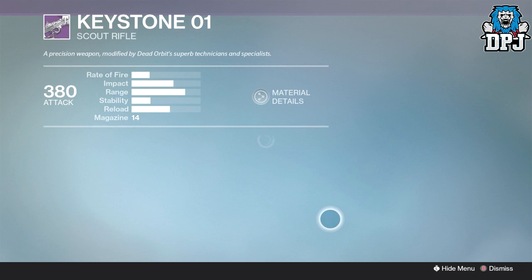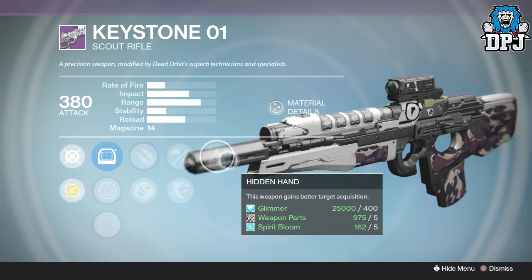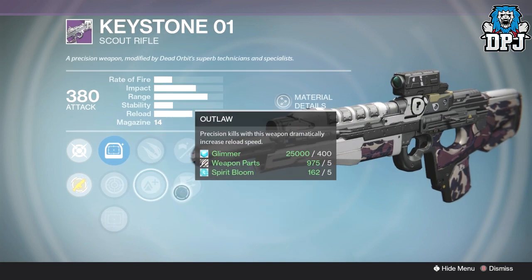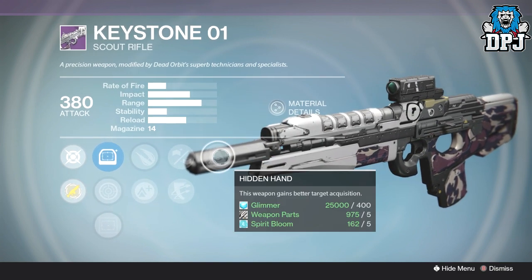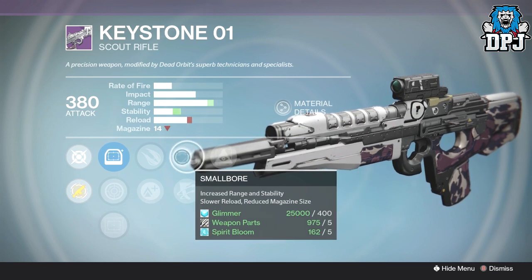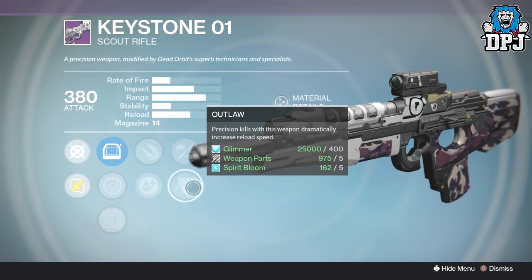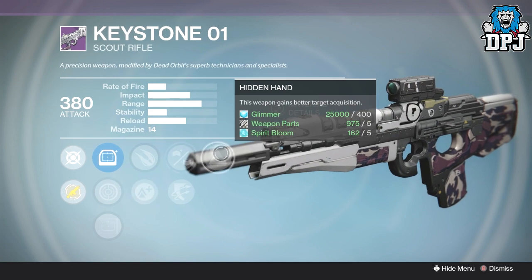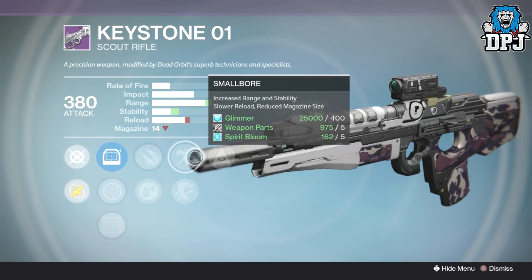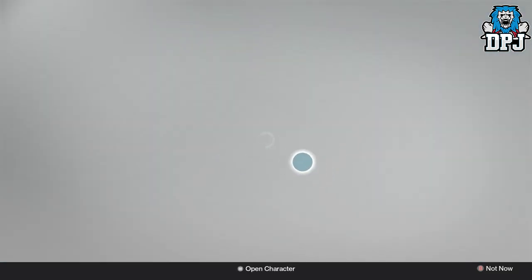The Keystone scout rifle needs stability - it's a super slow rate of fire scout rifle but it just bounces around badly. On it we've got Hidden Hand, Small Bore which does increase stability a bit but drops magazine size, and Outlaw, Explosive Rounds, or Lightweight. It could be okay for PvE but definitely not PvP. And that's basically it for Dead Orbit this week.